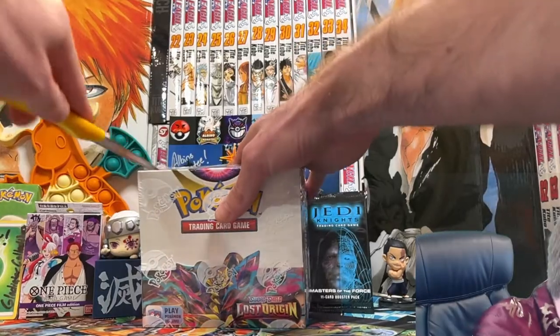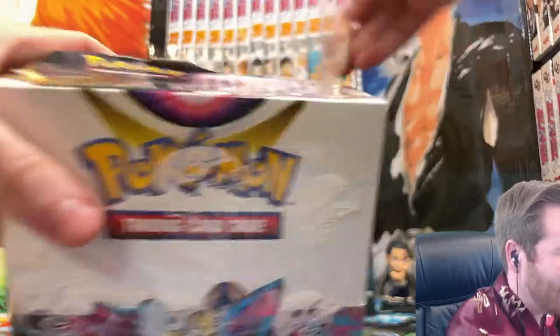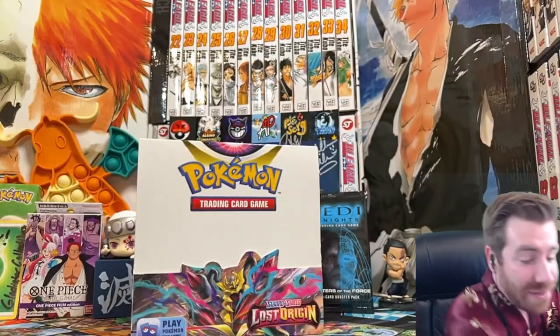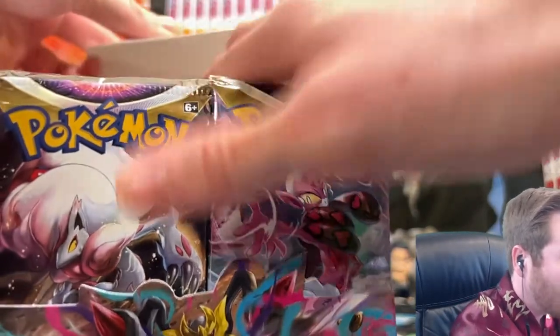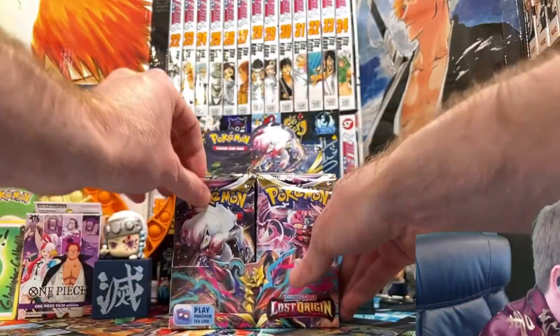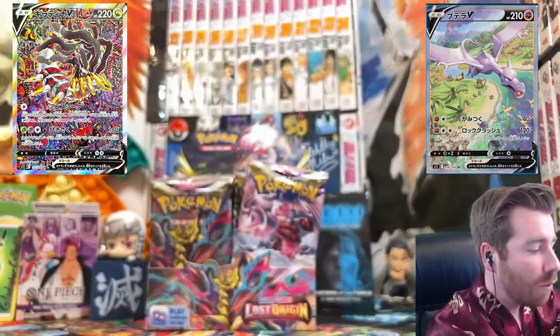Let's go — we are breaking the seal! First Lost Origins booster box opened up and it's happening right now. You know we had to break out the kimono for this one. A lot of incredible chases in this set: the Pikachu, the Charizard, the Hisuian Arcanine, the Gengar, the Snorlax. I really want that Crobat V character rare — that would be incredibly fire. But the Alternate Arts are phenomenal in this set. I would be absolutely blown away if we could get one today — in particular, the Giratina Altart or the Aerodactyl would be the most exciting.